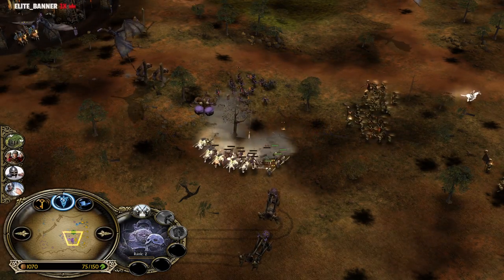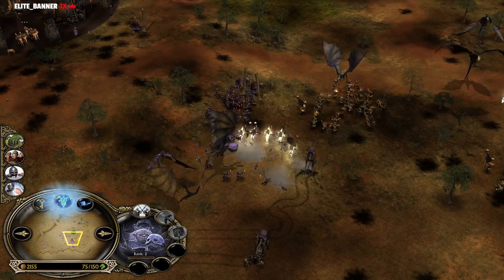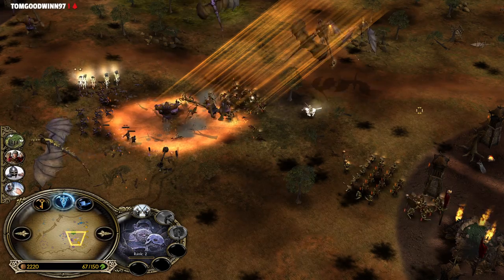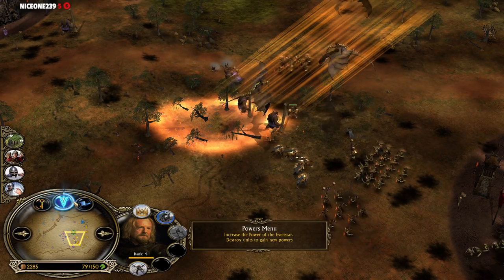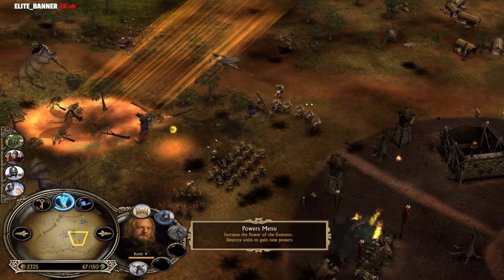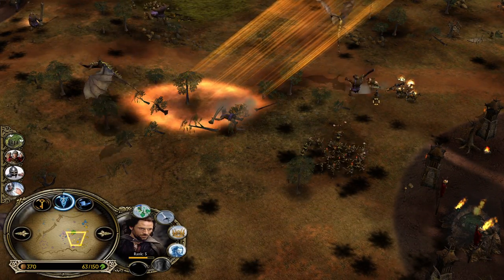Beautiful trample with the Rohirrim, almost level 10 — eating like a truck. Power points are rising. He can now go for Ent Alliance if he wants to, though Ents wouldn't be that successful in this matchup. Cloud Break is the way to go, even though it's gonna delay Army of the Dead — the fastest way for the Rohan player to get to Army of the Dead would be to go for the Ents and collect 10 power points right after. The Trolls are dying quite fast as well.